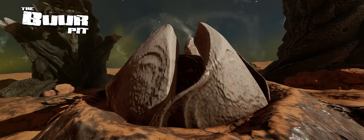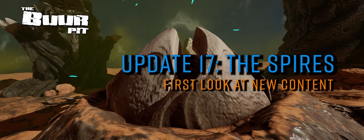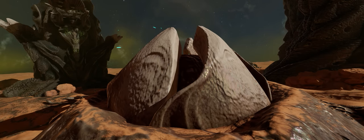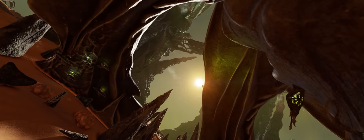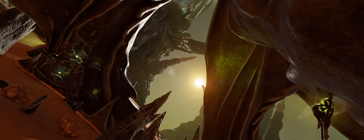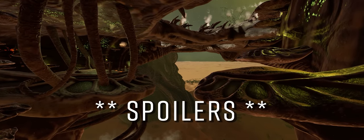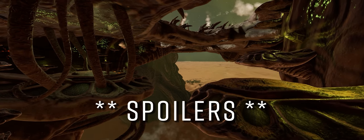Update 17 arrived seamlessly into the Elite Dangerous live game yesterday, bringing with it some spectacular new features focused around the Thargoid Matrix sites that appeared recently as part of the aggressive alien invasion of the bubble. There's a lot to unpack, so in this video I'll take you through where and how to find the new content, what the Spire sites are, what to expect when you visit, and more. It goes without saying we'll be delving into heavy spoiler territory here, so if you're sensitive to that, look away now. If however you're eager to see what's waiting for you, strap yourself in.